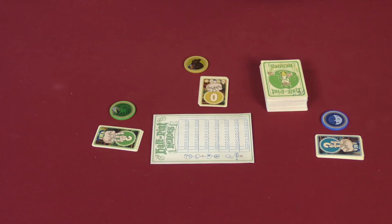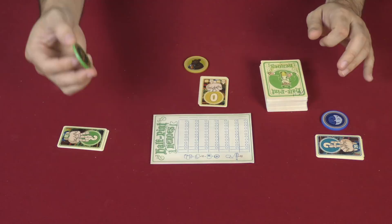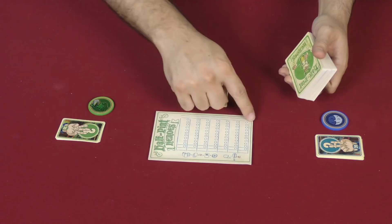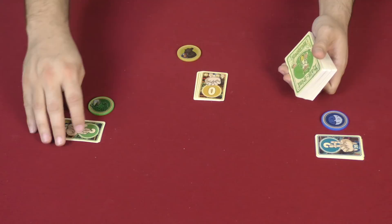The game is going to be played over ten rounds, and at the end of those ten rounds, whoever has the highest score is going to be the winner. To set up the game, we're going to give each player one of these betting tokens. You get some prediction cards — these four cards in your own color. I'm going to shuffle up the deck of cards and get ready to begin, as well as write the names of the players on the score sheet to keep track of that.